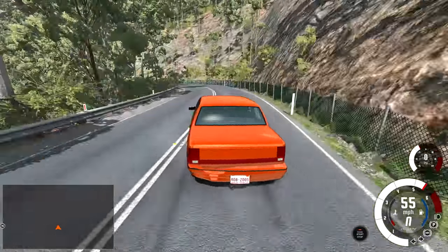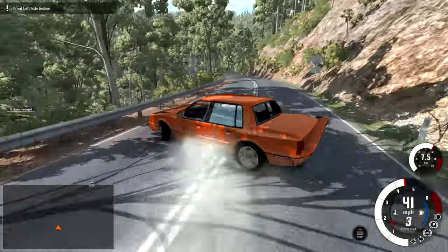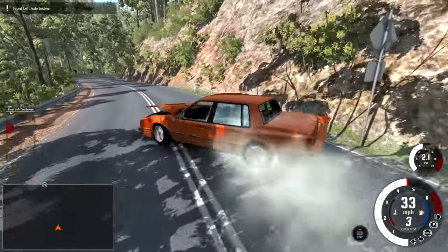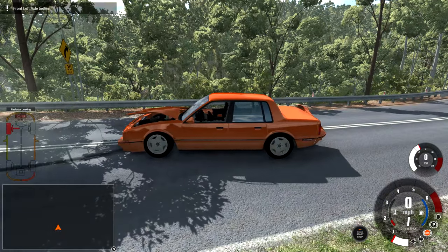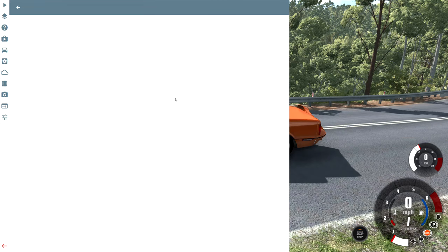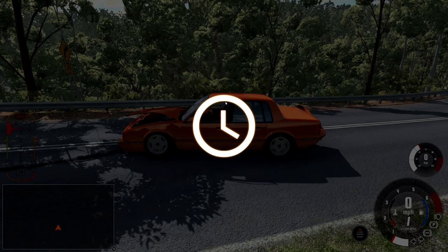I do think this would be a lot of fun with a different vehicle, so let's see if we can get a little bit of a flip going. I was hoping we could kind of go up on that wall and flip it over — that did not happen. Instead, we just broke the front axle, and when the front axle breaks on a front-wheel drive car, it's basically over.